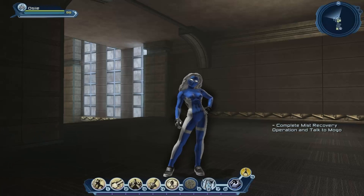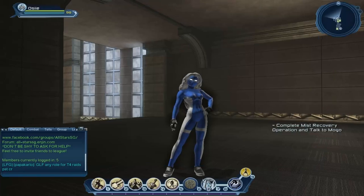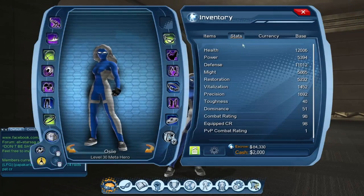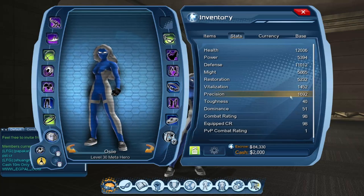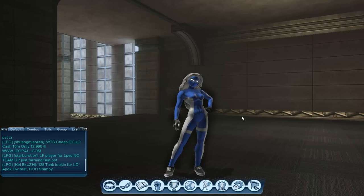I've switched to my celestial toon. This is actually a healer. My stats on this character: Might is almost 6,000 and Precision is 1,600 or 1,700. My CR is 98 on this one, and on Orange it's 107. For the loadout, we're going to start with the blast tree.